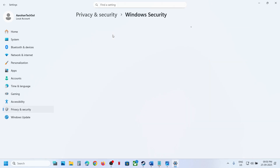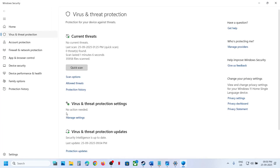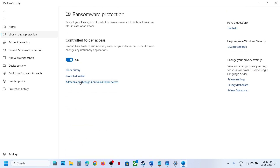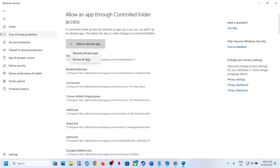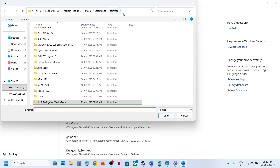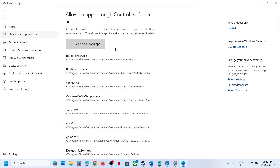Go to Virus and Threat Protection, scroll down to the bottom and you will see Manage Ransomware Protection — click on it. Click on 'Allow an app through Controlled Folder Access', click Yes to allow, click Add, then 'Add an Allowed App', and browse. Now go to the game installation folder and open the game folder, select the exe file, and click Open.